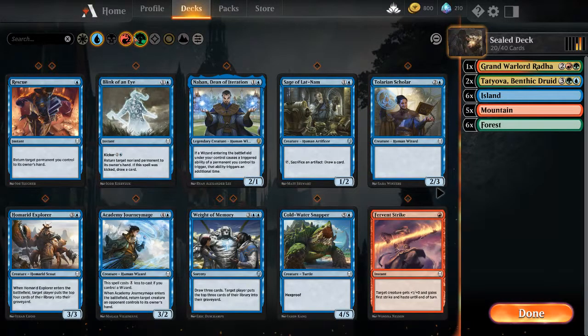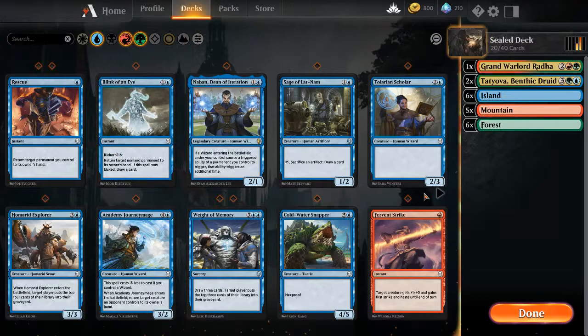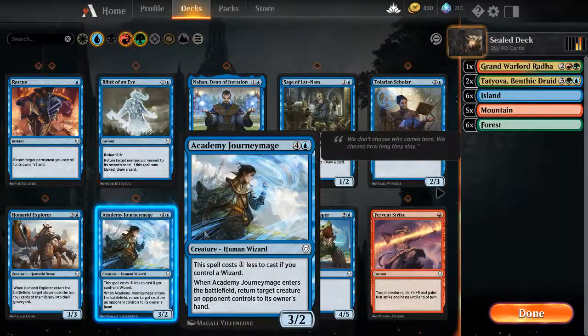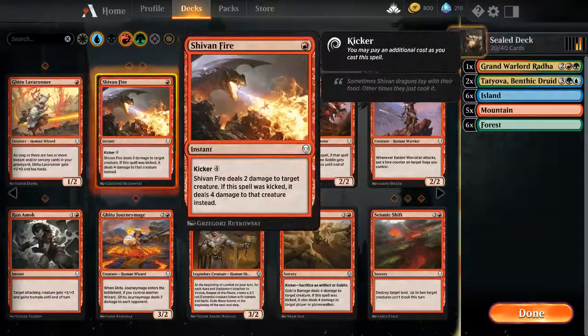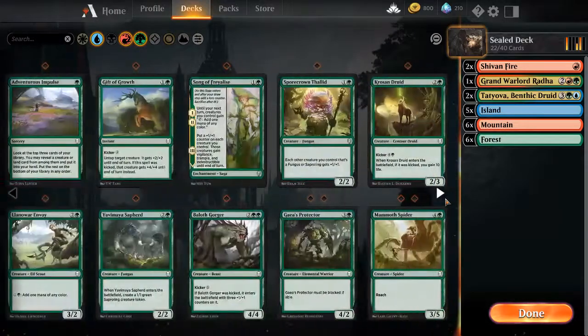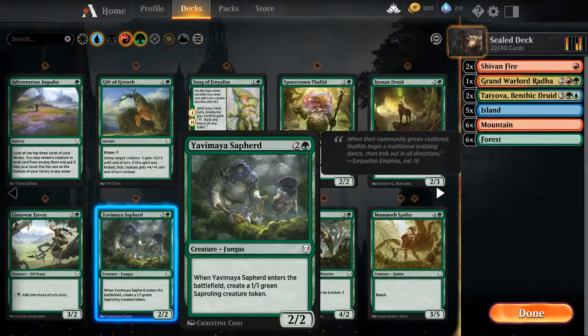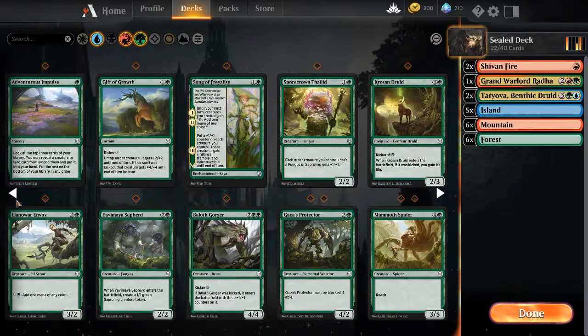Let's focus on this combination, although white might not be a bad idea combined with just green. We only have five wizards and one or two of them have relevant effects. Shivan Fire has some removal, which is something. Spore Crowned isn't really going to do much because he's my only Saproling.